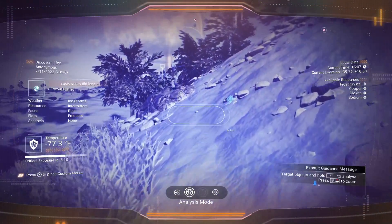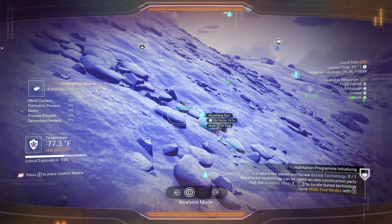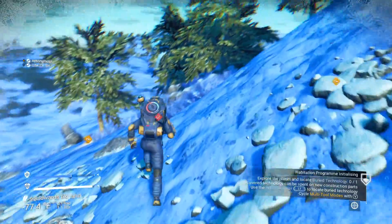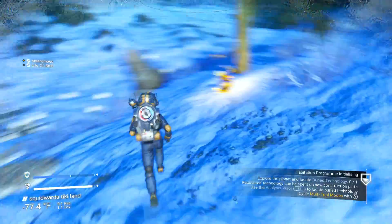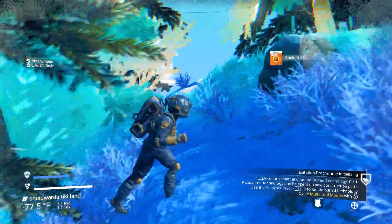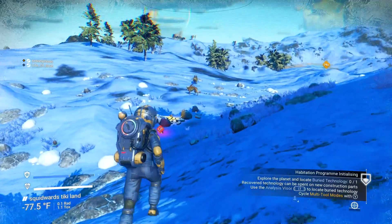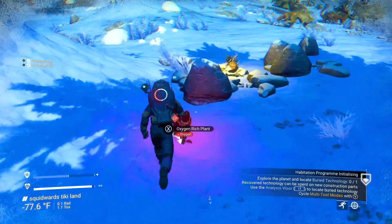I'm just gonna use all the copper. Where's that damn cargo drop? It should be right over to the left of the pad. What the heck is a humming sack? I saw a cargo drop — this is making my brain hurt. I just want a cargo drop, I actually can't get it. I just want a cargo drop — find some buried technology.